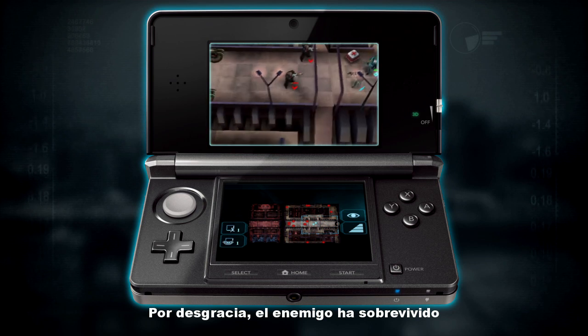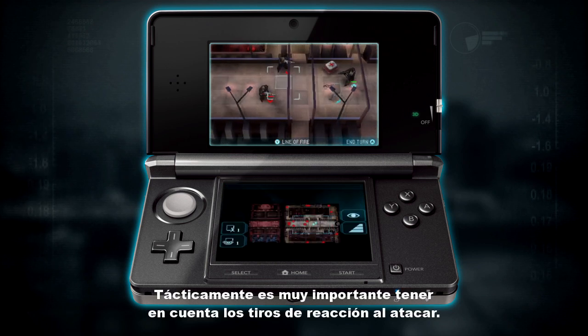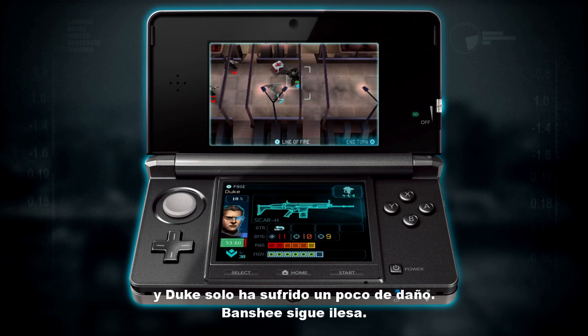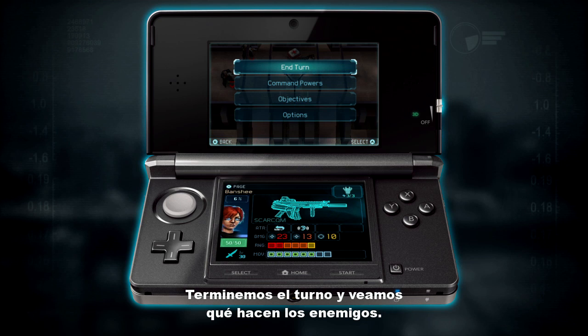Unfortunately, the enemy remained alive, and I got return fire from both of them. This is very important tactically — to take into account return fire when you're attacking. At the moment it doesn't matter too much because my guys are very tough. Duke is taking just a little bit of damage, Banshee nothing yet. So let's end the turn and see what the enemies are going to do.